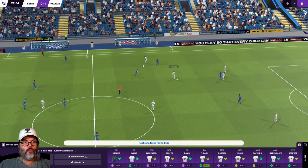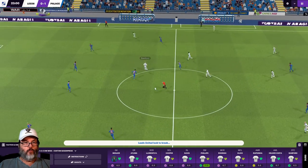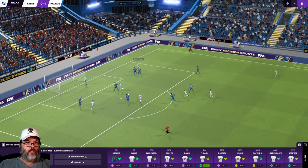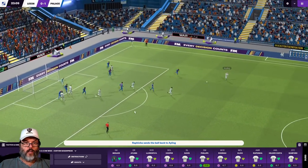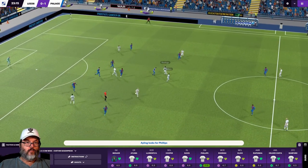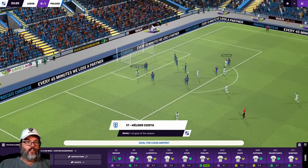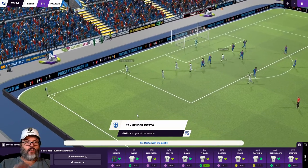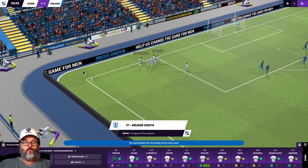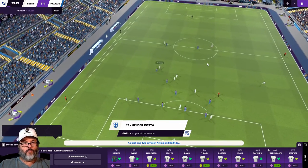Rafinha needs some orange boots - Bamford wears yellow boots. Rafinha with a nice touch. Bamford on a run. They are just parking the bus back there. Rodrigo, nice ball into Costa - and he just, a deft touch. I think the keeper thought he was going to try to power that. That was an interesting graphic there with the keeper - let's watch that on the highlight because that might be something new.